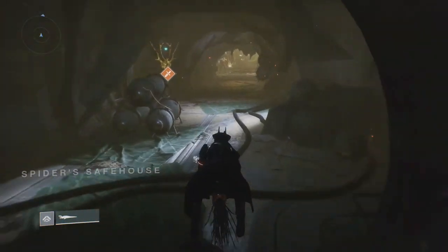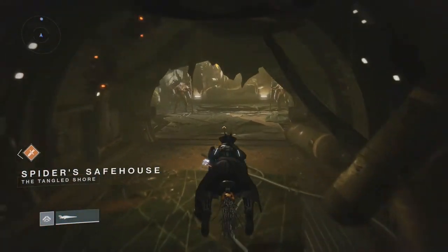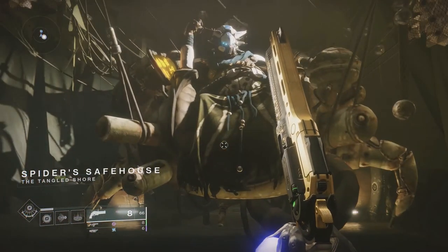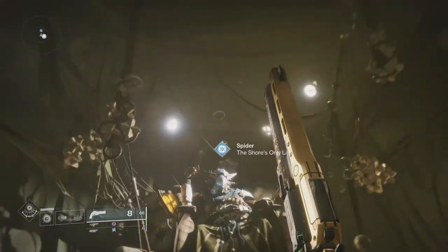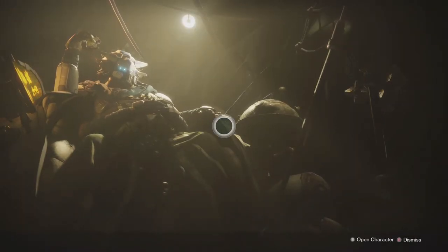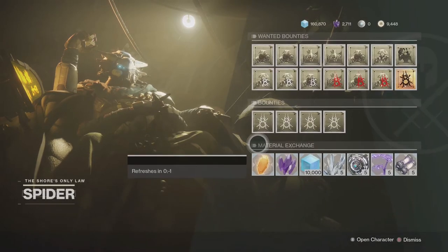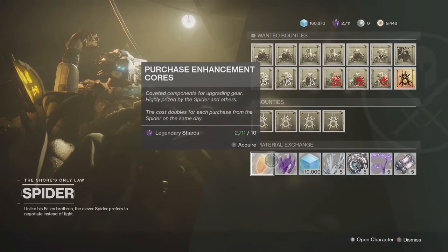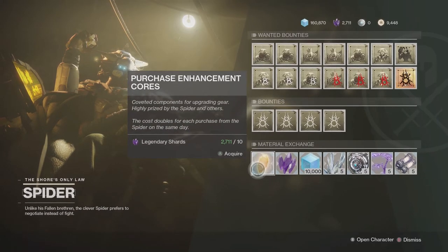Go all the way down here — this big fat guy is the Spider. Go up to him, it should say 'Hold X to approach.' Go to the yellowy orange things, the enhancement purchases — 'Enhancement Cores' — and hold down A.